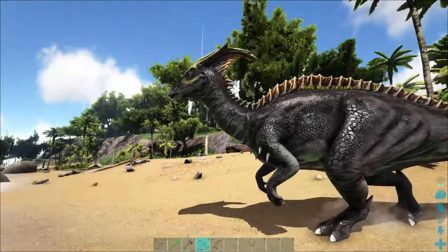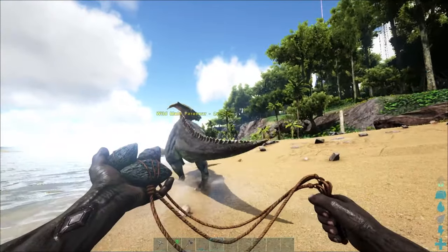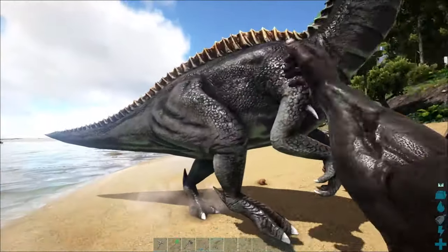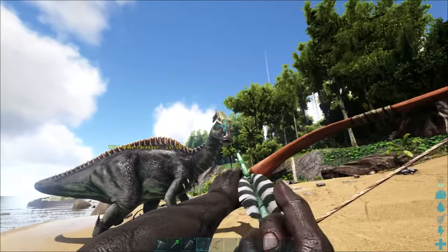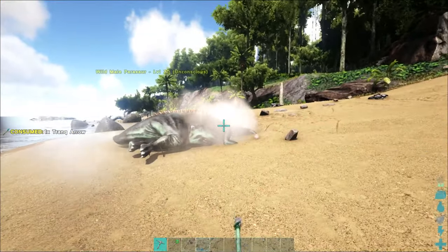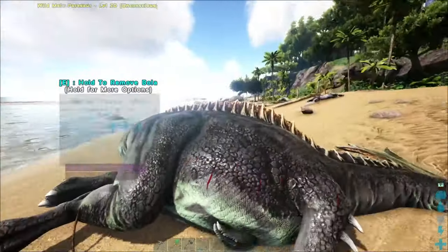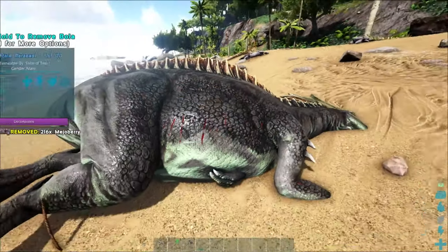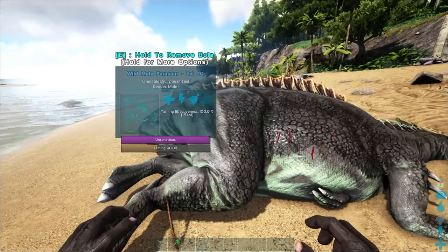Now that you have tranq arrows, you can use them on dinosaurs. I do recommend crafting a bola as well, which can keep most early-game dinosaurs in one place for a few seconds while you bring out your tranq arrows and shoot the dinosaur to knock them unconscious. That is one way to quickly get dinosaurs unconscious and then feed them — like mejoberries for this herbivore — to tame them.